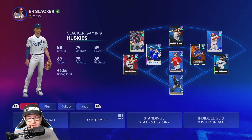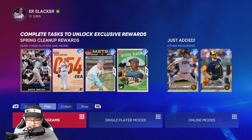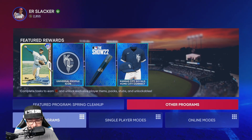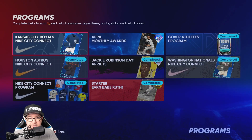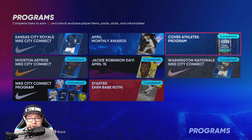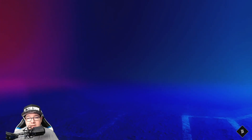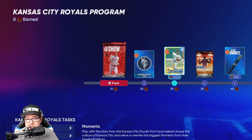We're going to start off with where to find it. Starting from the home screen, go over to Programs, then go over to the other programs — right where you found the Houston Astro City Connect and the Nike City. We're going to get the Kansas City Royals Nike City Connect. Click on that, and this is what we're going to get along the way.